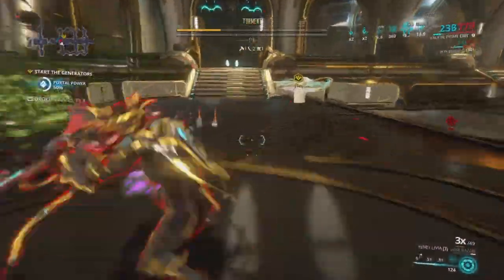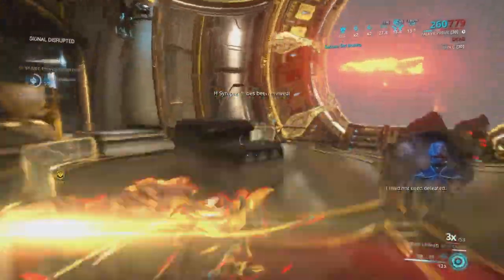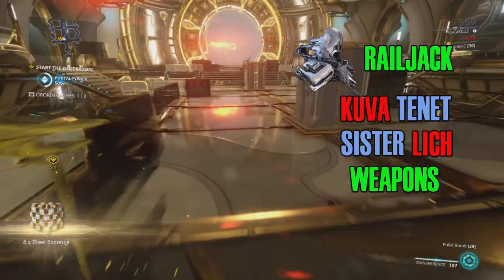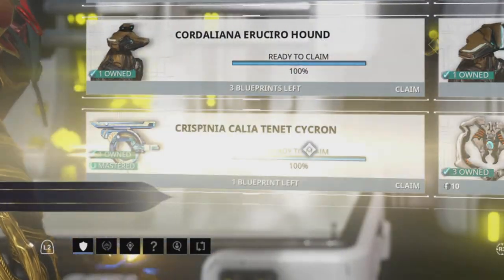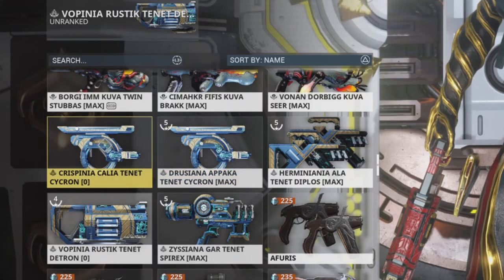Now if you haven't Valence Fused anything yet, let me quickly explain that. The Valence Fusion process can be done with any Kuva, Tenet, Sister, or Lich weapon and the Royal Jack weapons. All you need to do is make sure you have two copies of that weapon, and you need to claim them both.